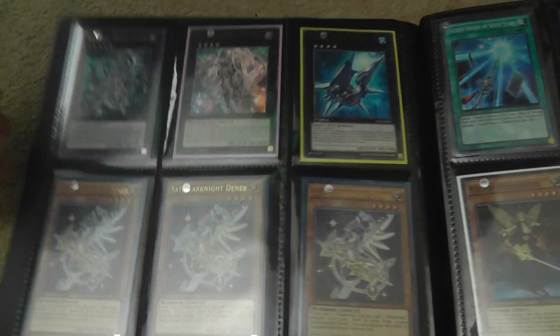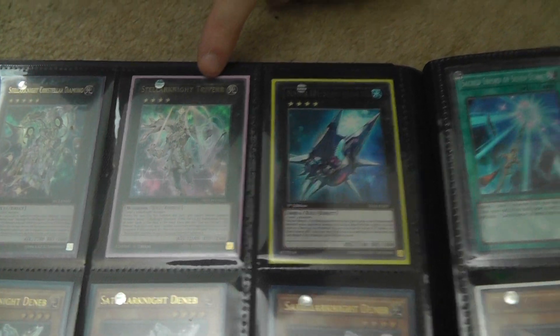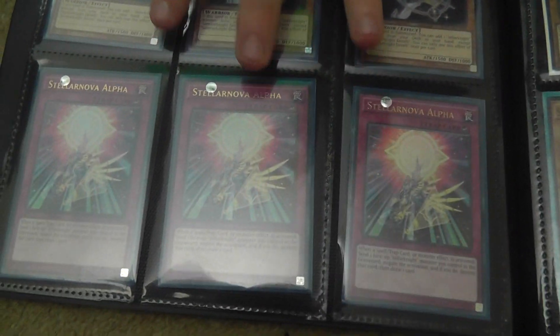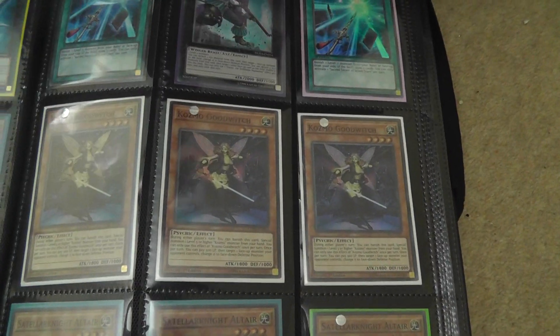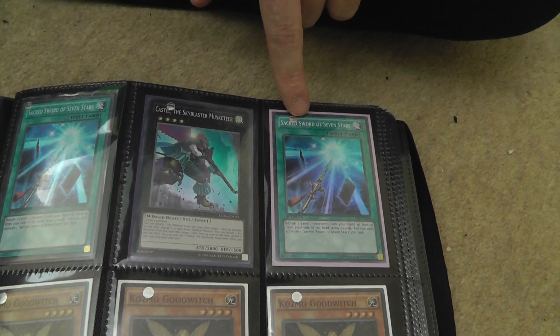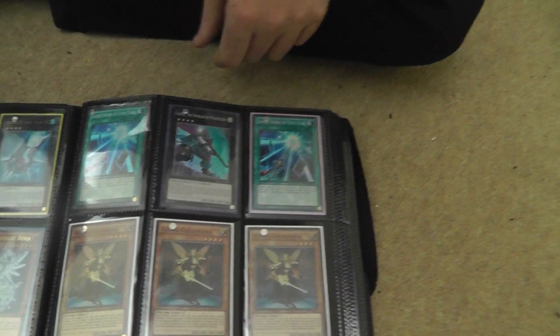Next page — we've got some Satellaknights on the go, guys. As you can see we have the Diamond and the Altair right here, another Altair, and then we've got three Denebs, the Altair core, and three of the Alphas — very nice cards right here. Three Altars. We've got the core Deneb, three good witches for the Cosmos, and some of these Sacred Swords — those are used in the Cosmo deck.